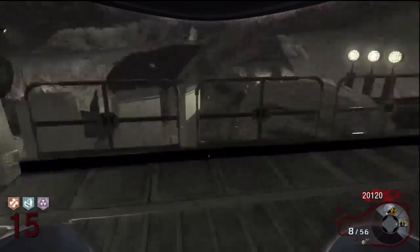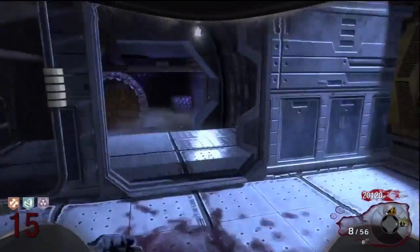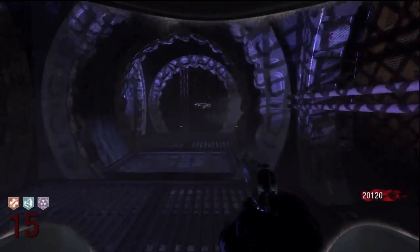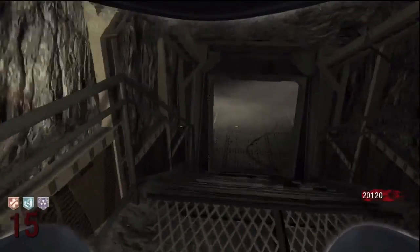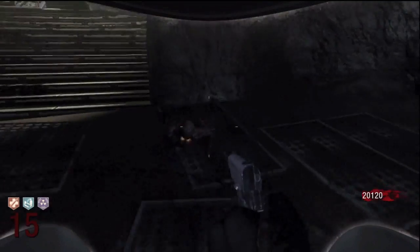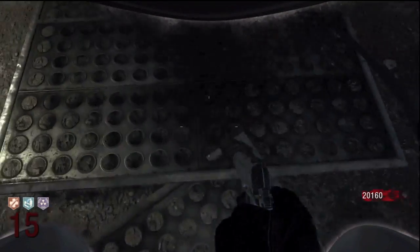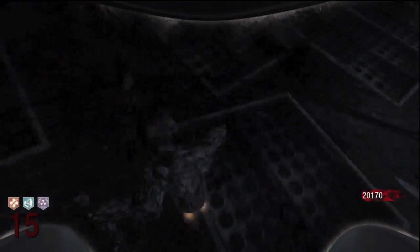What is going on guys, DJ Hess here, bringing you the next part of my Moon gameplay. This is the PhD Flopper equipment-only gameplay. A little recap: the rules are no guns after round five — starting round six you have to use only equipment. No guns and no mystery box.